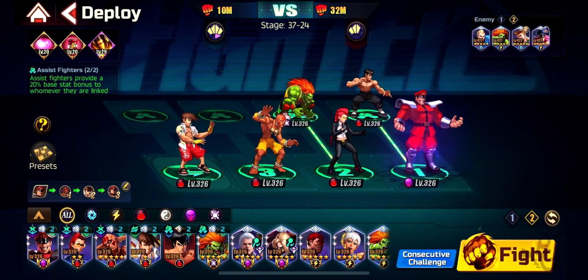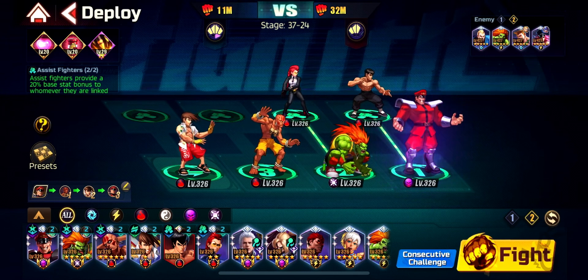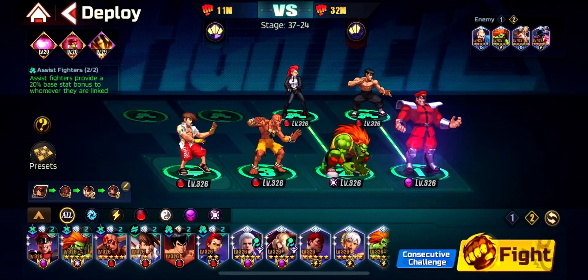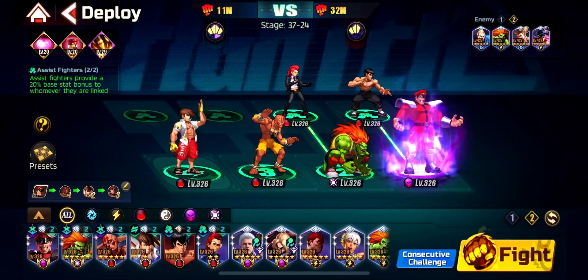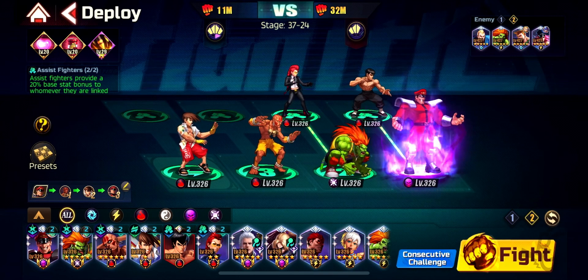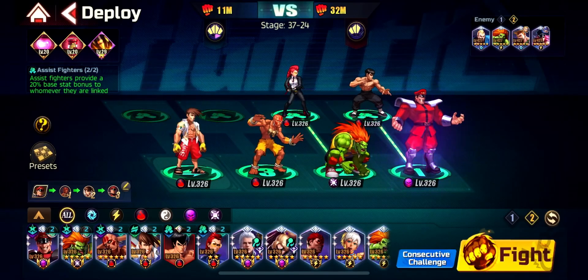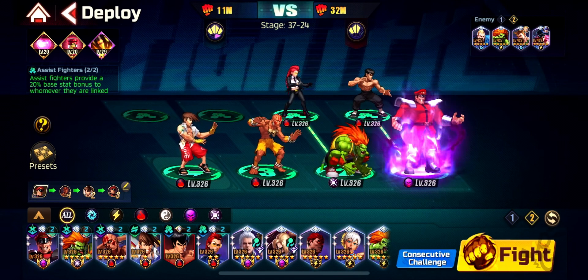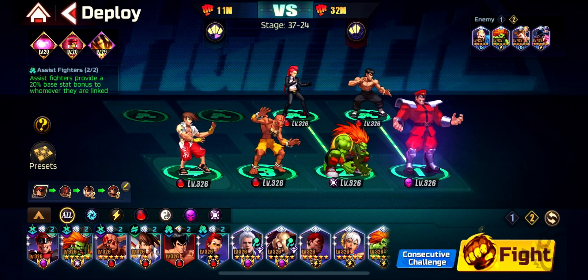I find Fashion Blanca more strategic. First, his C1 super takes a lot of time, which gives you a window to land a C1 whenever you want, then follow with his C2. His C2 lets you dodge attacks because he goes back and forth. The C1 of Summer Yang also dodges stuff the same way, going back and forth — as I showed in the previous video when clearing stages, dodging damage using Summer Yang and Fashion Blanca, which is awesome.